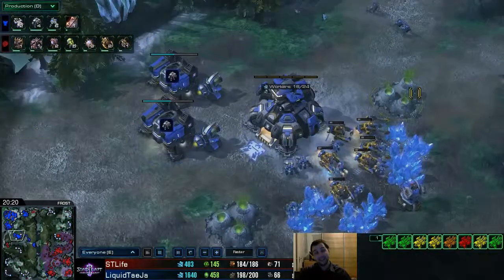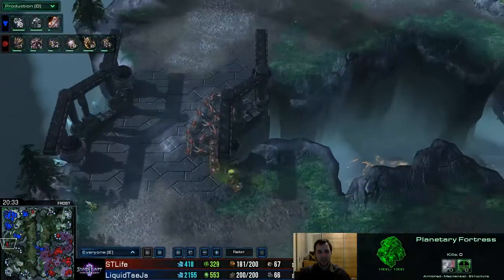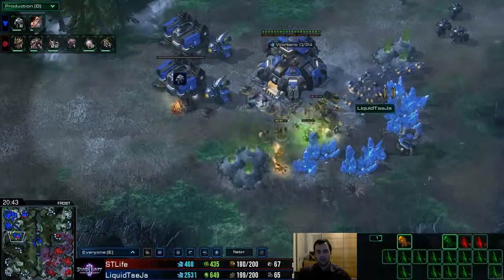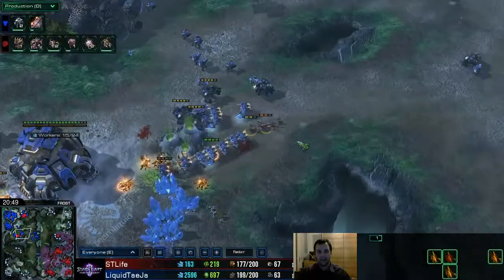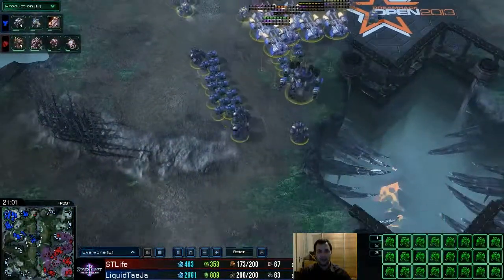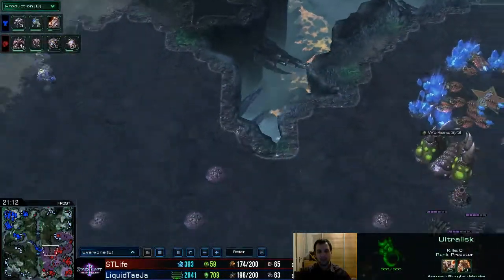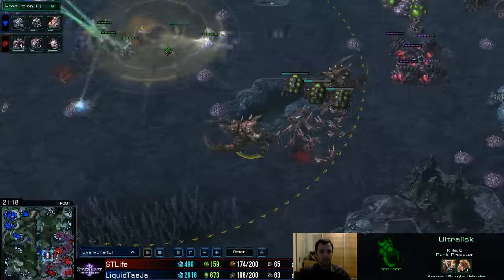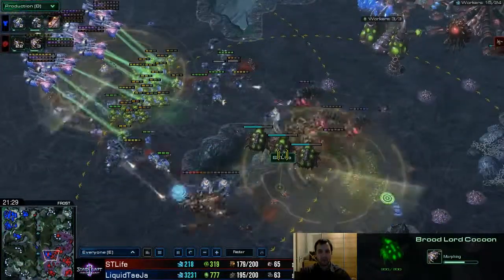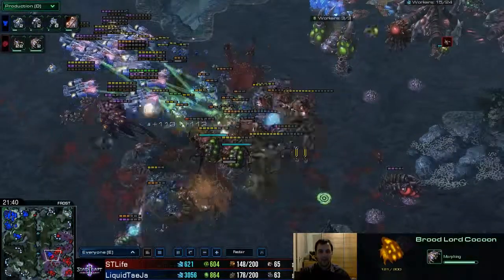I'll turn the production tab back on — I turned it off during the fight. There's a planetary fortress over here, and the Zerg tries to sneak some damage but can't really do it. The planetary fortress is a good defender and the banelings don't land on anything. The Terran has replenished his entire army. There are only two ultralisks visible at the front, with seven total, and brood lords are coming up — though they take a lot of damage even before they spawn.